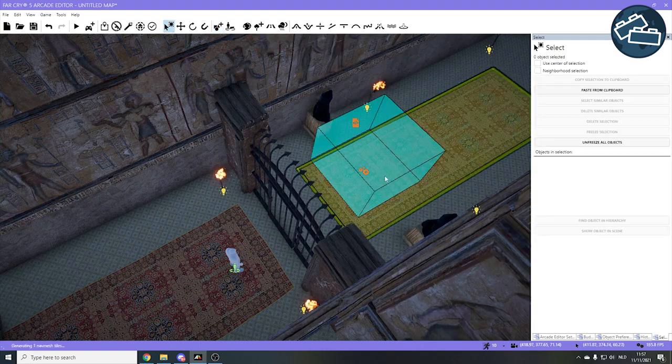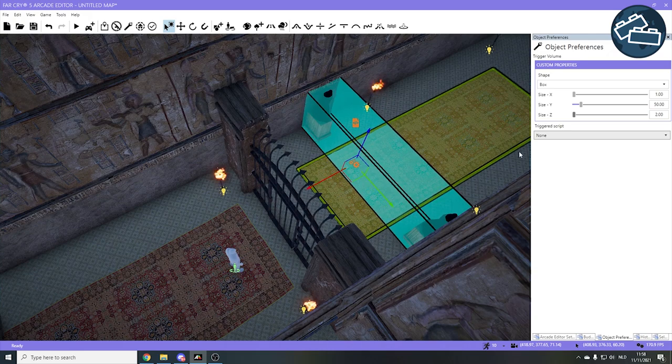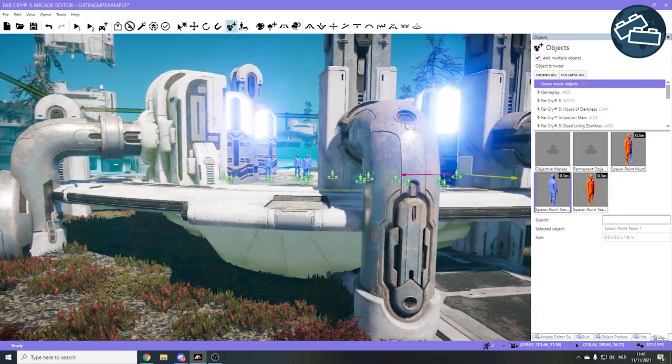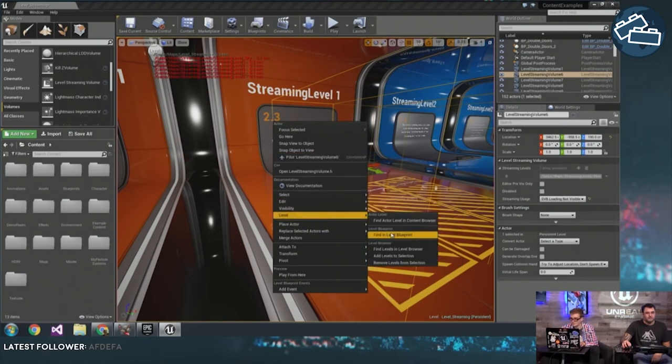In level design, we often want to use one-way gates to have more control over trigger placements, to protect spawn areas in multiplayer levels, or for optimization reasons, allowing us to unload previous level segments.